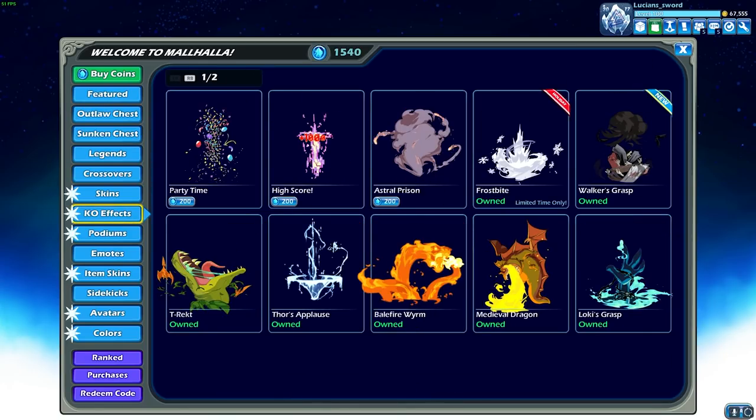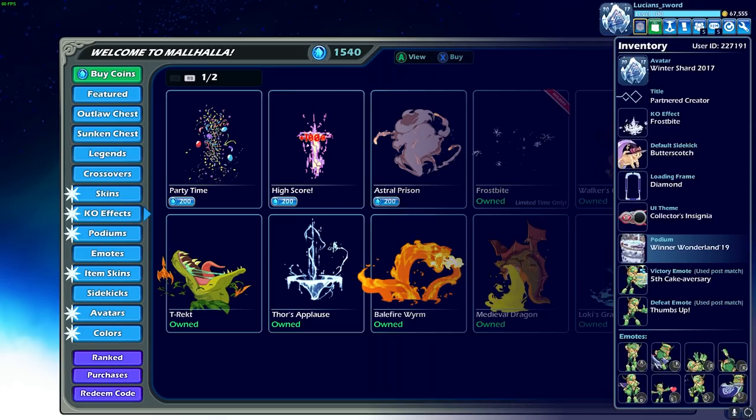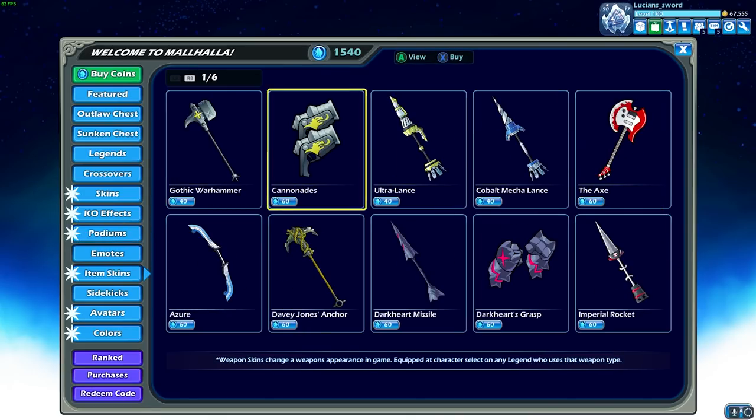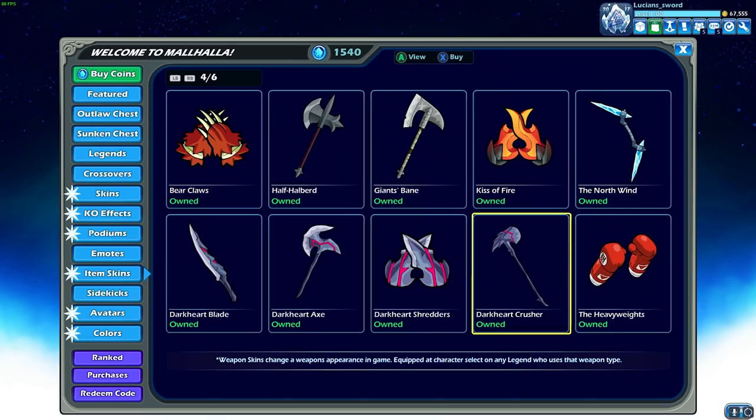I got the skins, I got the KO effect — we got Frostbite already equipped. Very nice. We got the podium. And then, oh yeah, item skins — I think I already have it right here. Winter Dagger, so we could use these on any Legend, or the new Ragnir skin if we want. I think that's it for winter items, even though the North Wind is like an ice bow, so that could be too.